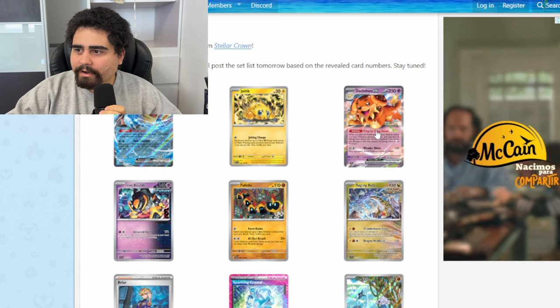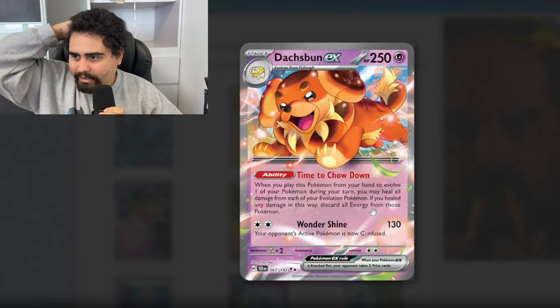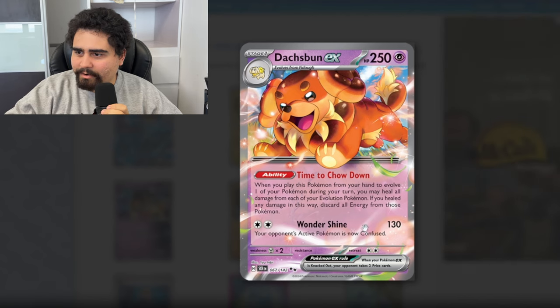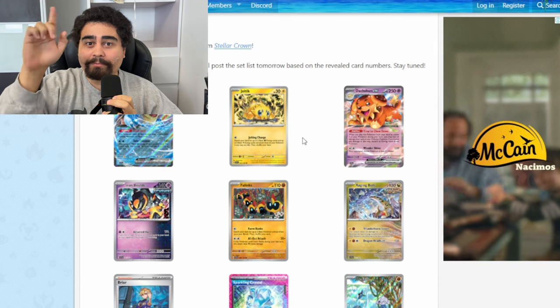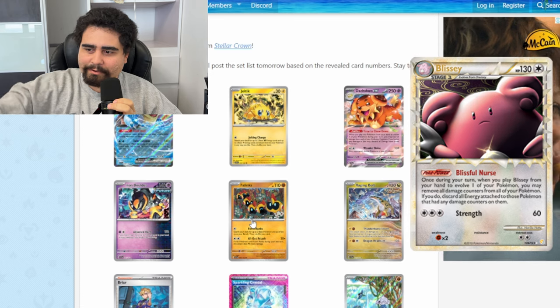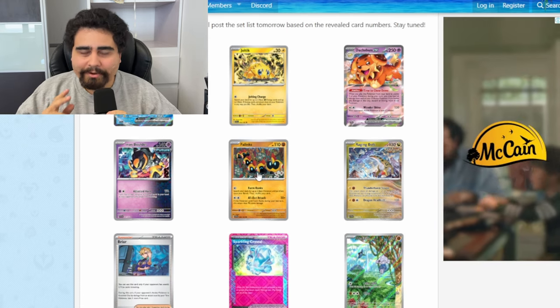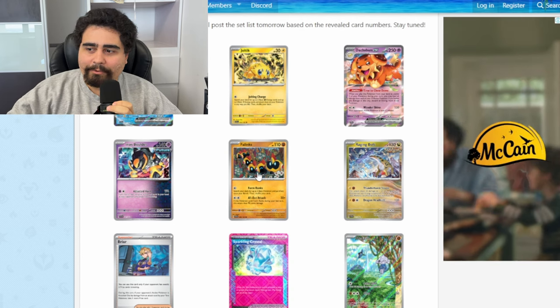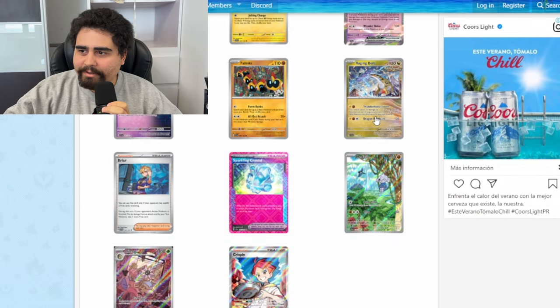Then we have the Dachsbun ex — play this Pokemon from your hand to evolve your Pokemon, heal, and if you healed, discard all energies. That actually sounds pretty dope. It reminds me of a Blissey from way back in HeartGold SoulSilver — there was a really cool deck. Competitive Pokemon cards are actually really fun; definitely try it at least once.